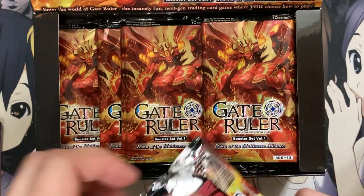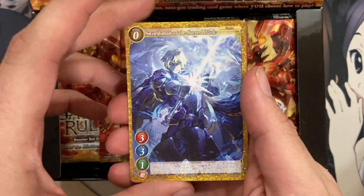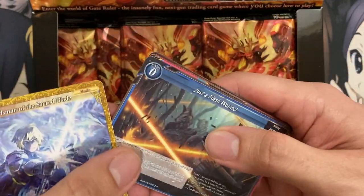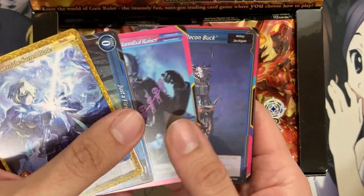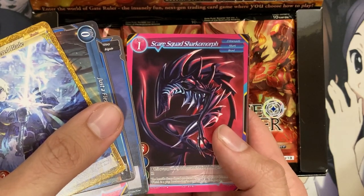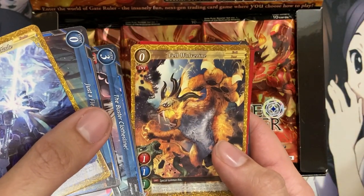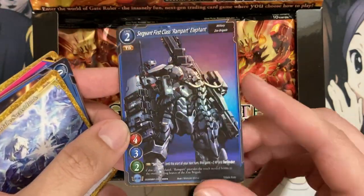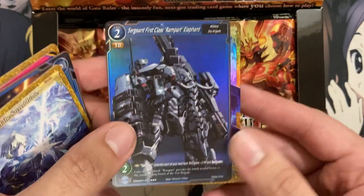With 36 packs I don't want to take too long, so we'll quickly go through a good amount of them. A lot of them are sideways so we have to turn a few. We have Swordsman of Sacred Blade, Just a Flesh Wound for an event, Scar Squad Hannibal Razor. A lot of the Magical Universe ones look pretty awesome. Private Recon Buck, Scare Squad Sharko Morph, The Buster Clothesline, Fell Wolverine, Oxy Oni Rego. And we have another foil — I'm wondering if it's one foil per pack, but this looks like a three star as well. Sergeant First Class, Rampart Elephant.